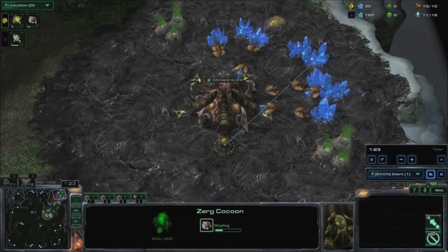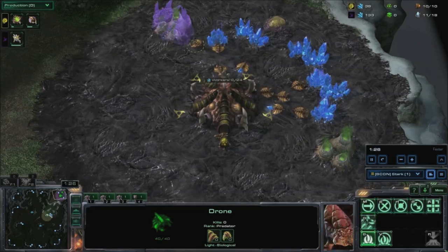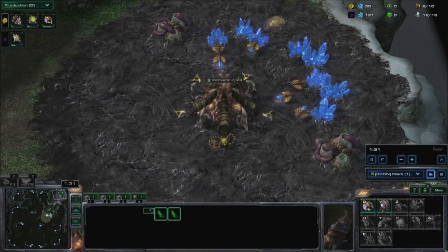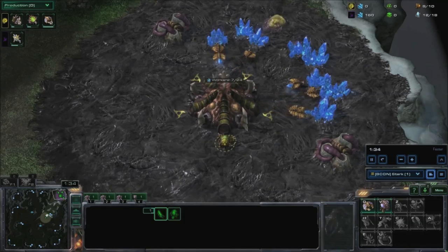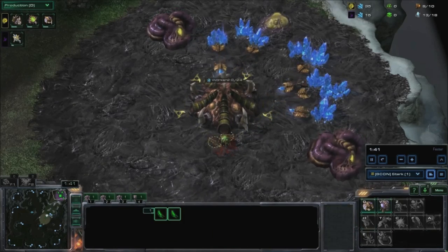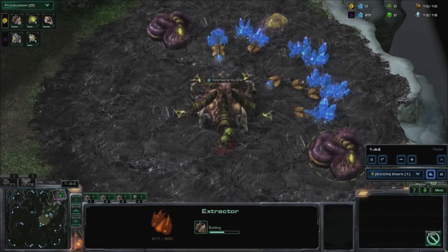Build 2 extractors as you get the resources. Then build 2 more drones to get back up to 10 — these will be the last drones you make. Once you're at 10 supply again, cancel the second extractor, putting the drone back on minerals. You should then be at 11 out of 10 supply.